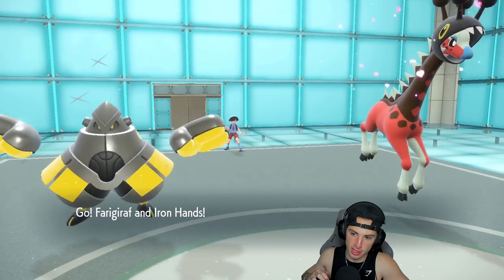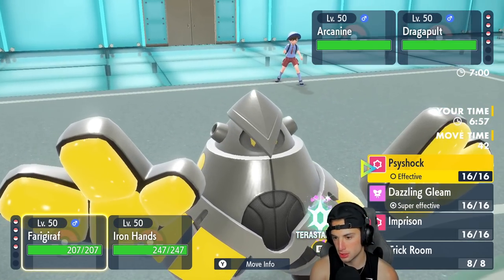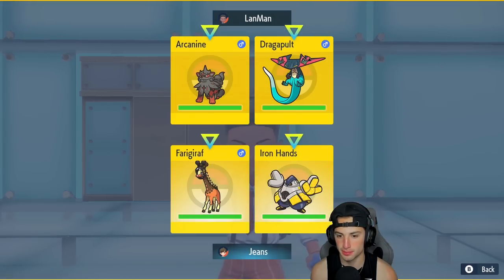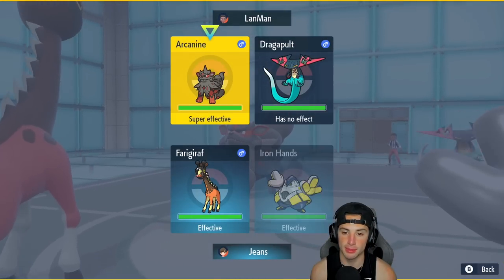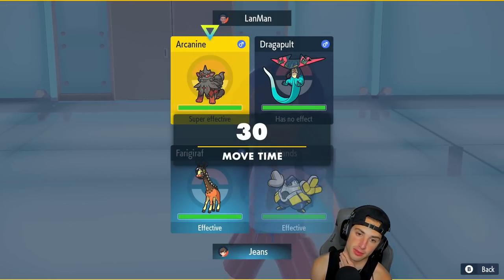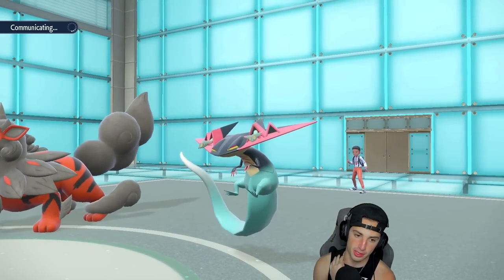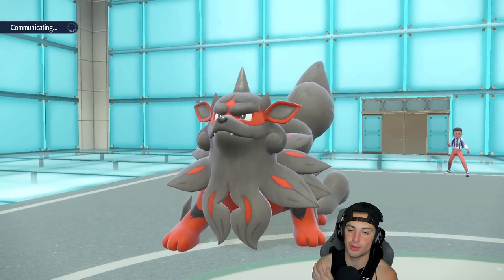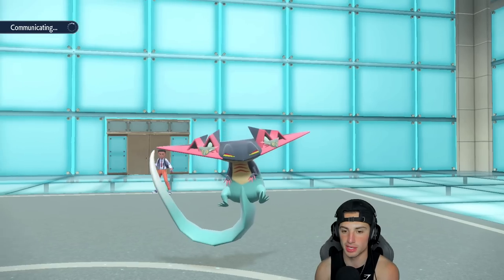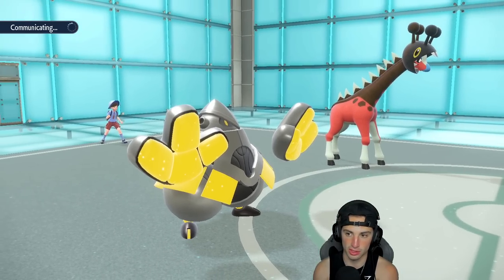Dragapult and Arcanine come out for them. I've got a Tera slot here — I'm definitely going to Tera and pop Trick Room. Arcanine doesn't have Intimidate so I'll just Drain Punch it. Actually, let's play it smart — Fake Out first turn and go from there. I'll get this Trick Room up. I'm going to Tera my Farigiraf; I don't want to get hit by Shadow Ball. If it goes for a Dragon move, it'll be Fairy-type, which is great. I feel like the Trick Room side is definitely in play here.